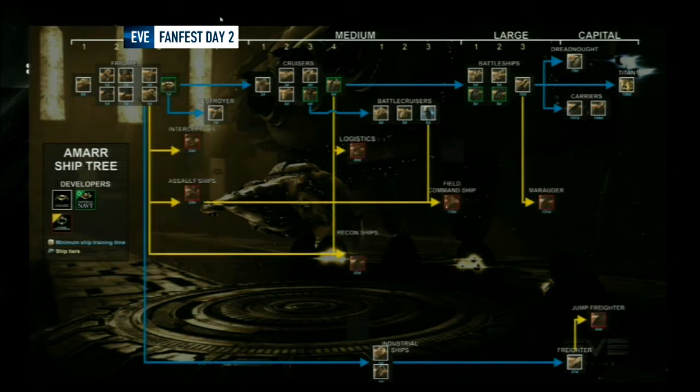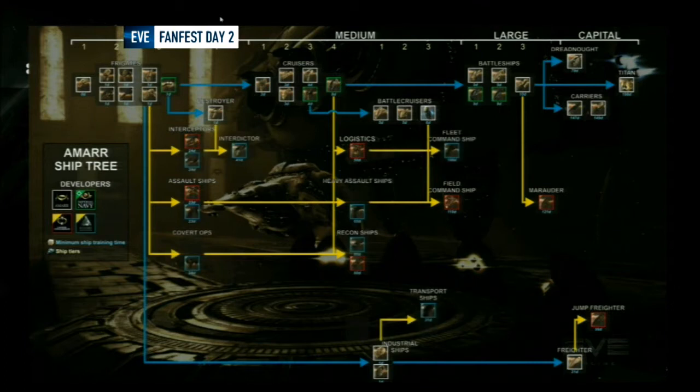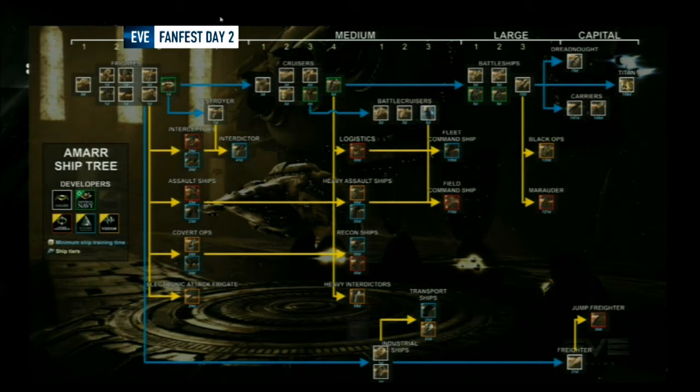For tech two we have manufacturers — specializations applied to a tech one hull to get what you wanted with it. For example, if you take a Maller and apply a specific manufacturer configuration, you get a heavy assault ship. Tech two ships are sorted among manufacturers such as Khanid, then you move into heavy assault ships, then Viziam. Finally, tech three ships are all about subsystems — you configure your subsystems and get a versatile ship.